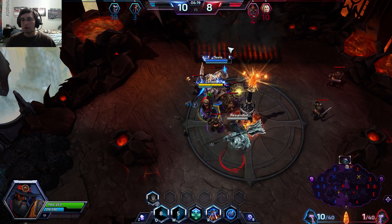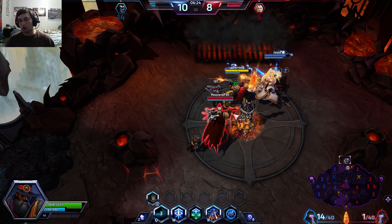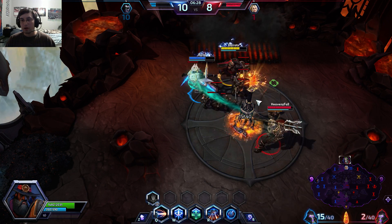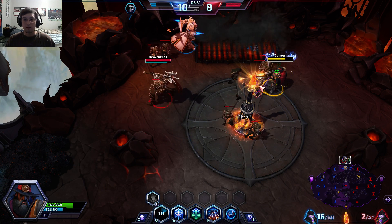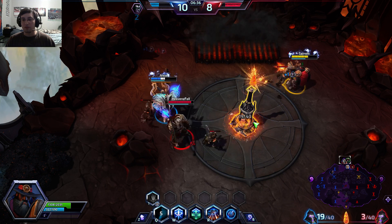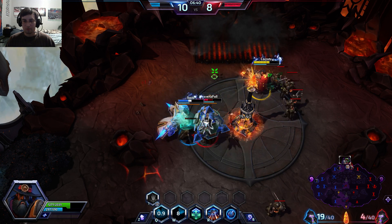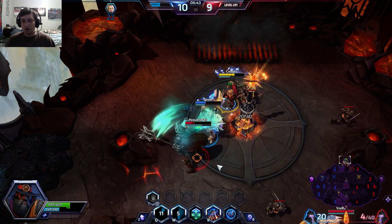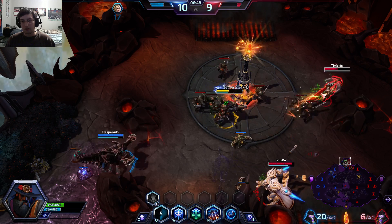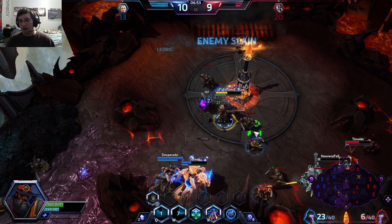Now, one thing about being able to take out most of their team is the higher level you are, the longer the respawn time, and that can cause some real problems late in the game. If you just take the heroes out, they're out of the game for up to an entire minute where you just don't have that opposition. And while a whole minute doesn't seem that long, it really can be — especially when some of these matches are so fast paced.